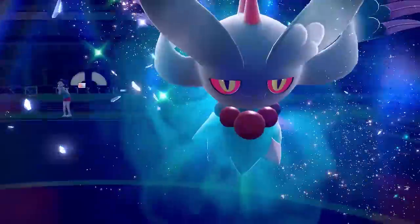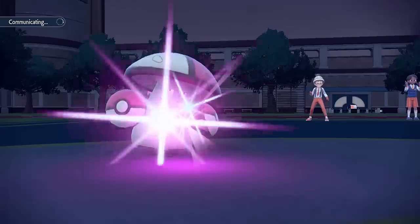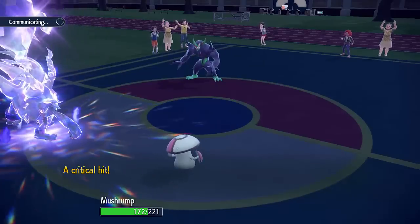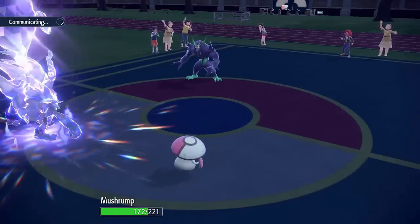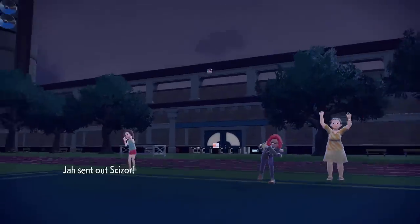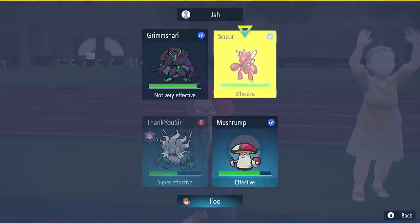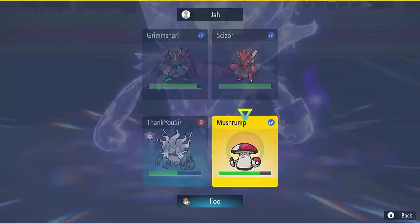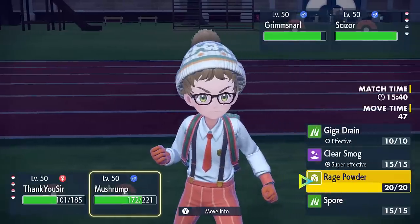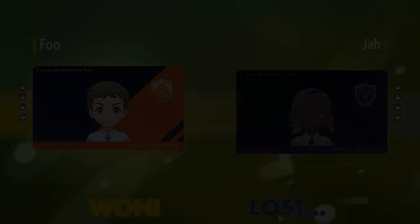Amoongus comes in providing potential redirection and sleep support. The Grimmsnarl went for Spirit Break into my Amoongus, probably hoping to survive with Fluttermane and take out Annihilape with Shadow Ball, but that didn't work because Annihilape is just that strong. Sizzlipede comes in but I've got Spore and Rage Powder support so things look good. I go for Rage Powder, but the opponent cancels the battle there. I'm pretty sure I had a good matchup — I still had Fluttermane in the back. That first match showed off the strategy really well.